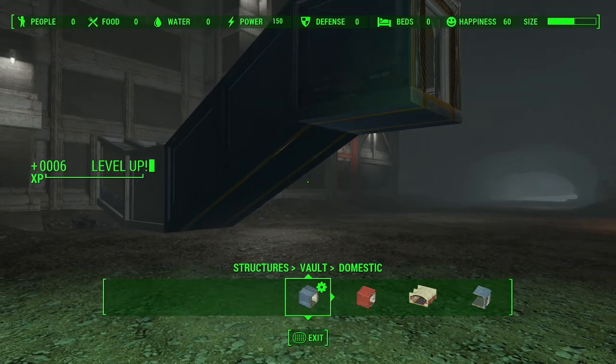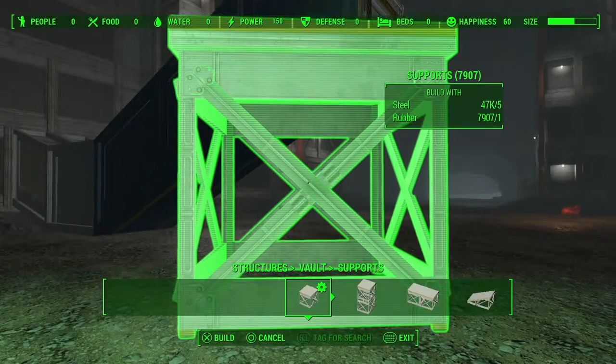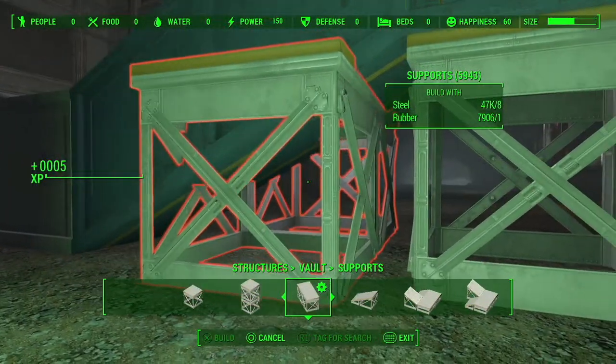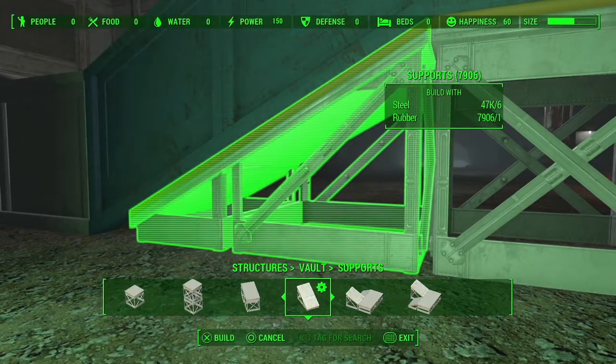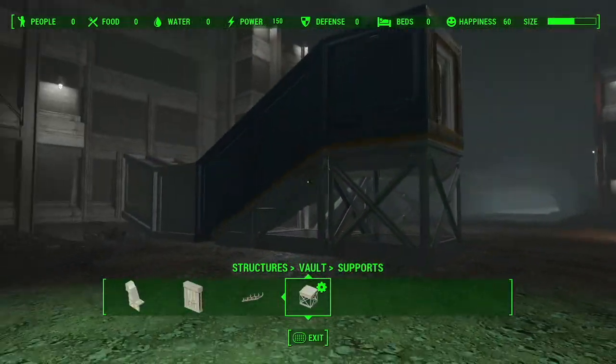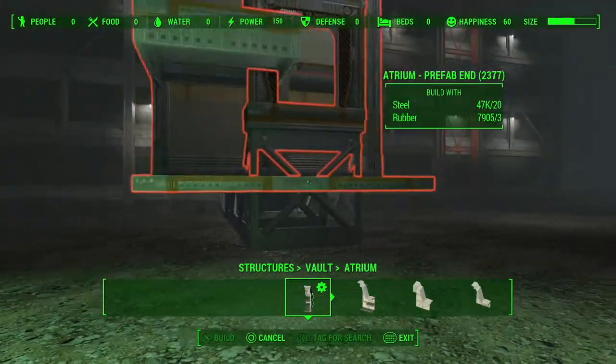Then under the Vault tab, you want to build supports for the staircase. It should look something like this. Then head to the Atrium tab.